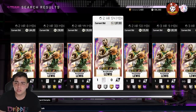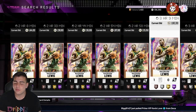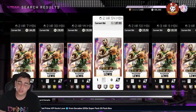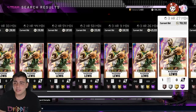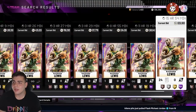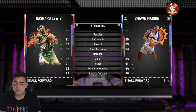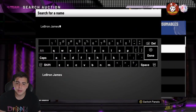Rashad Lewis and Kevin Durant are being spammed — there hasn't been this many on the market in so long. Right now is a very good time to pick up Rashad Lewis. At this price he's pretty cheap — there's usually literally one up. If you snipe him you make two million MT. If you snipe him and don't want him, go for Kareem — he's the best center in the game. His price should drop as well with this big market crash.